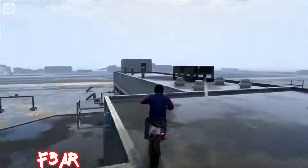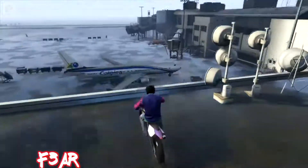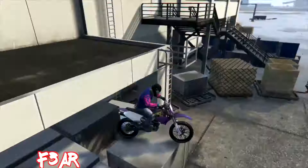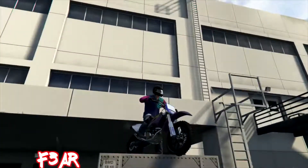On the number nine spot we have Fear. He's going to be driving off the edge of the airport and then landing in a position on the end of this box. Well done Fear on your number nine spot.